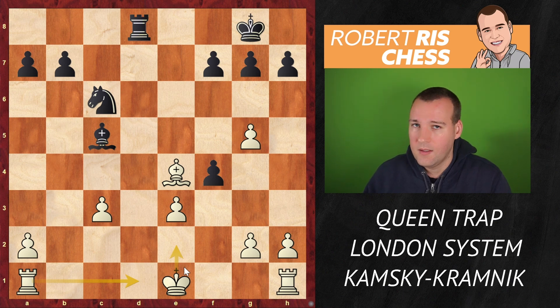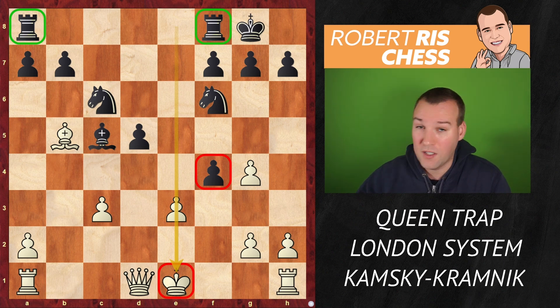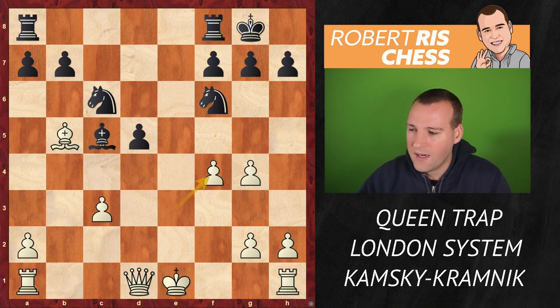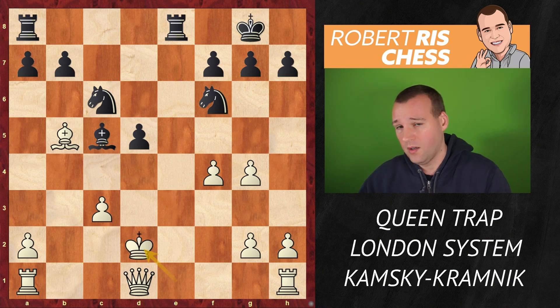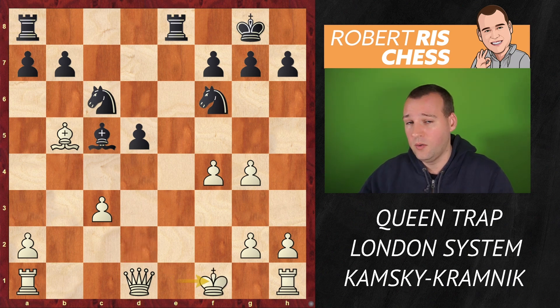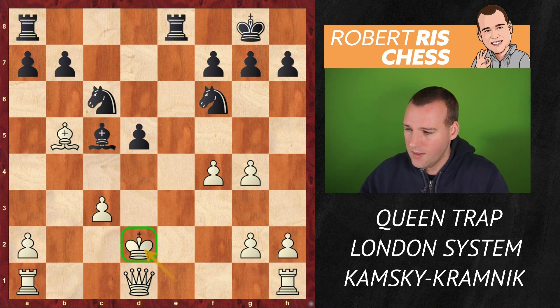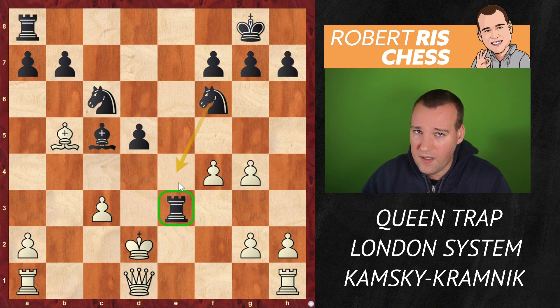Black no longer has two rooks targeting the White king and White should be able to convert without too many problems once the king is mobilized and the rooks are connected. But it didn't happen — don't forget it was just a rapid game, which explains the number of mistakes from both sides. Exf4 was played, Rfe8 check — and where do you go with your king? Kamsky thought, let's go to the center; it's a faster way to get the rooks involved.